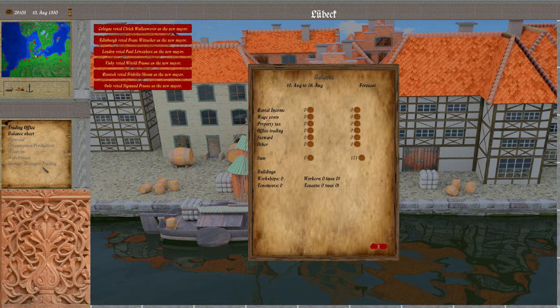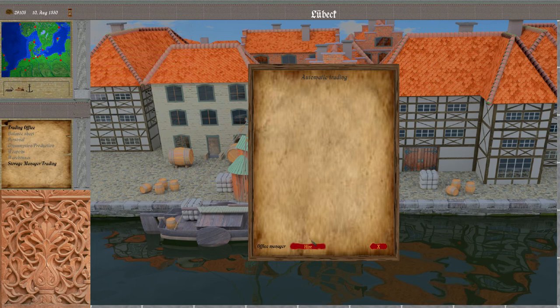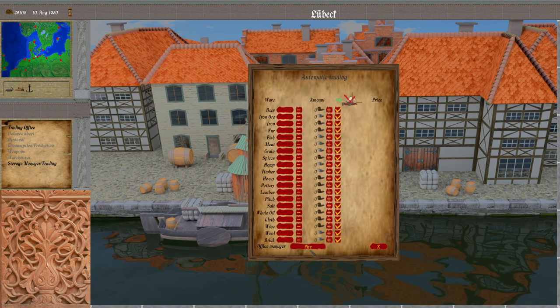Then there was an engine implemented to back the store manager for automatic trading in the trading office. This dialog is not new but now there is functionality behind it, and it's also available for the AI.